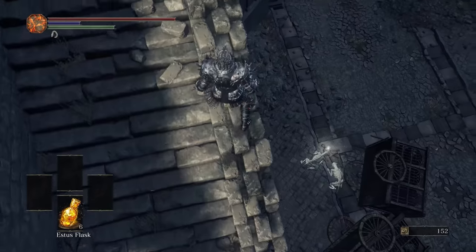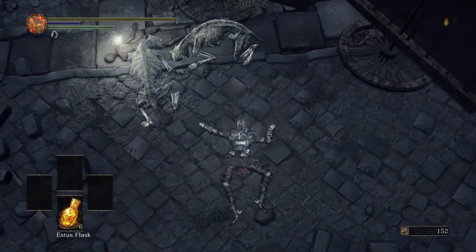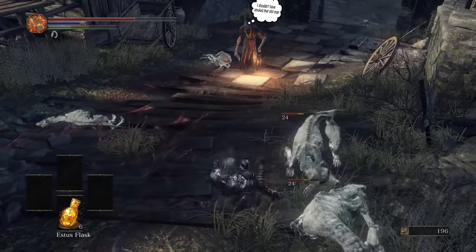After that I tried to get the drop on some dogs like I did in my no bonfire run video, but I forgot I used Spook to do that and I ended up just splatting against the ground like a Looney Tunes character. Surprisingly this armor is actually pretty good at fighting off hordes of dogs, but that's about the only thing it's good for.